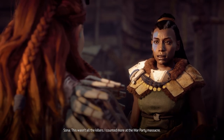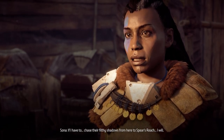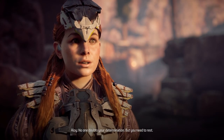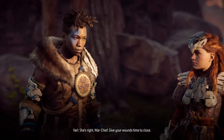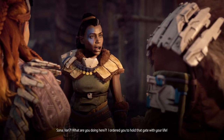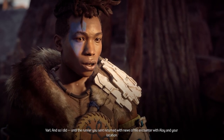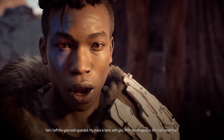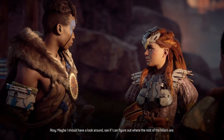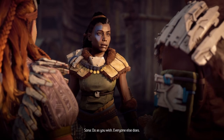You're hurt — losing blood. My health is not your concern. No one doubts your determination but you need rest. It's Varl! What are you doing here? I ordered you to hold that gate with your life. And so I did — until the runner you sent returned with news of his encounter with Aloy and your location. I left the gate well guarded. My place is here, with you, with our vengeance — am I not owed that? Maybe I should have a look around and see if I can figure out where the rest of the killers are.